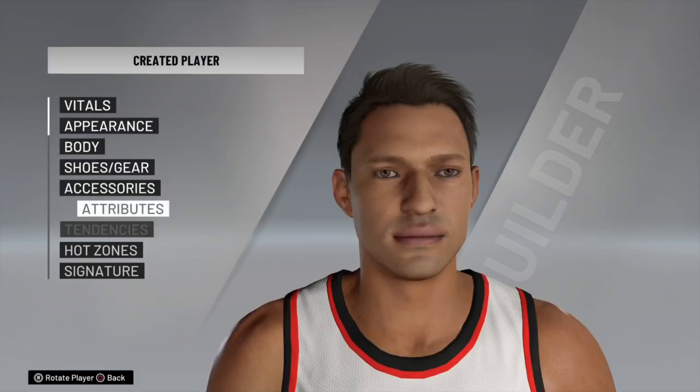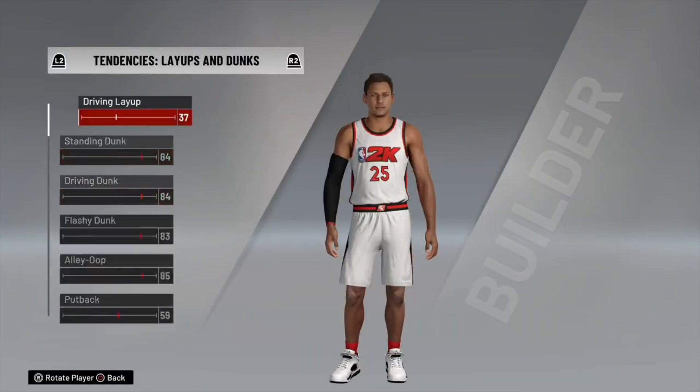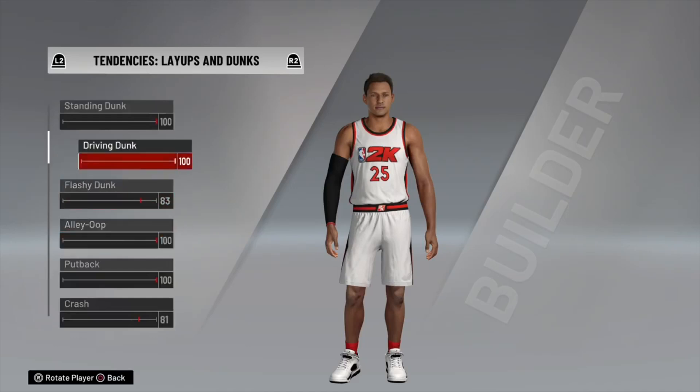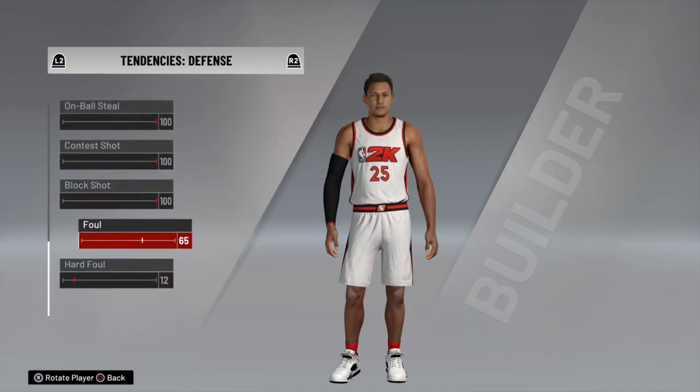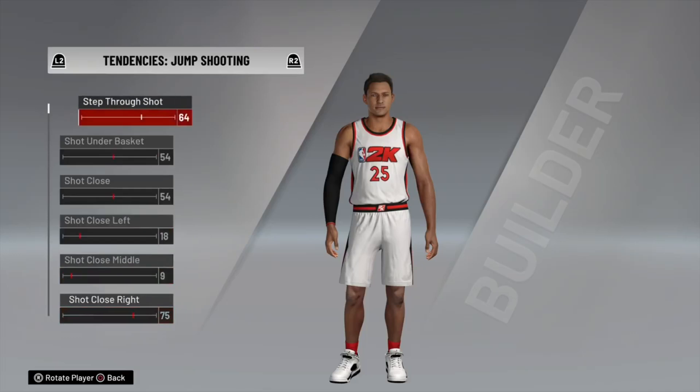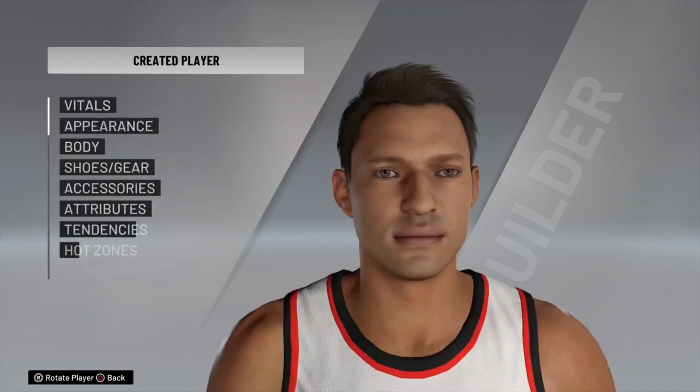Next, go to Create a Player and upgrade all your tendencies — whatever you want, shooting, dunking, doesn't matter, just upgrade all your tendencies. You can upgrade them to 100 or 99, however you guys like. Also set your foul tendency to zero and your heart tendency to zero. Once you're done, go ahead and back out.